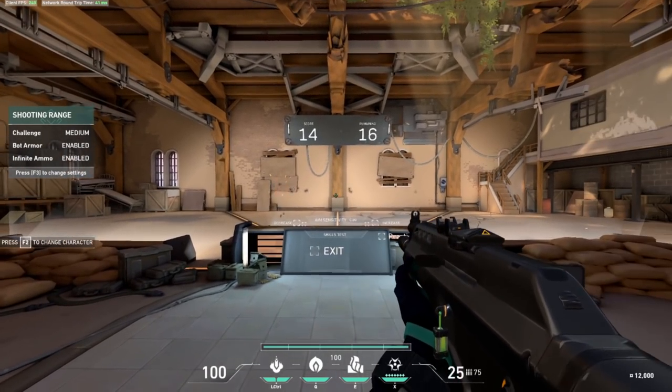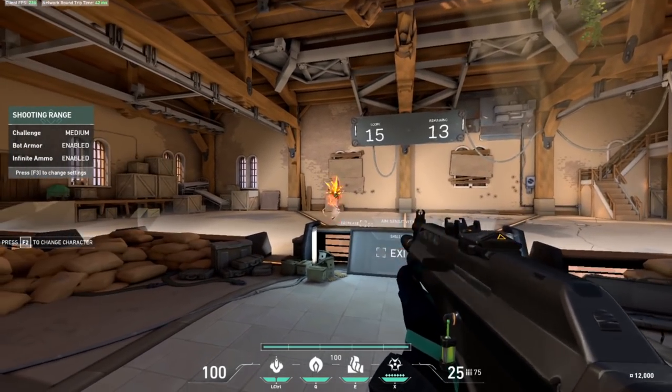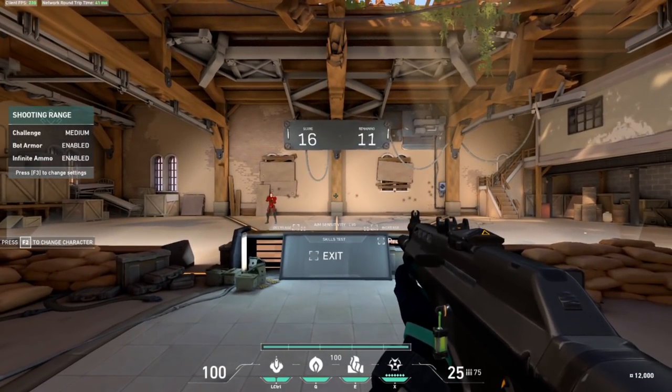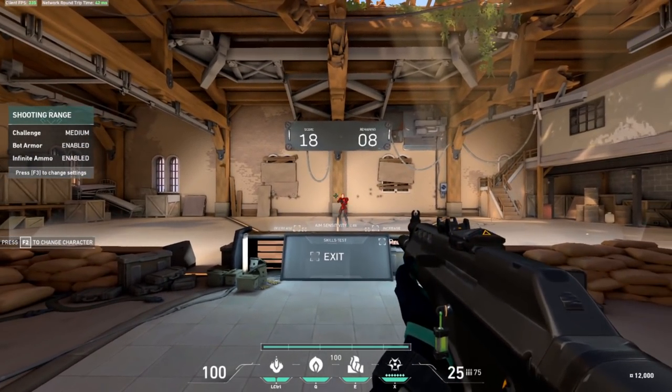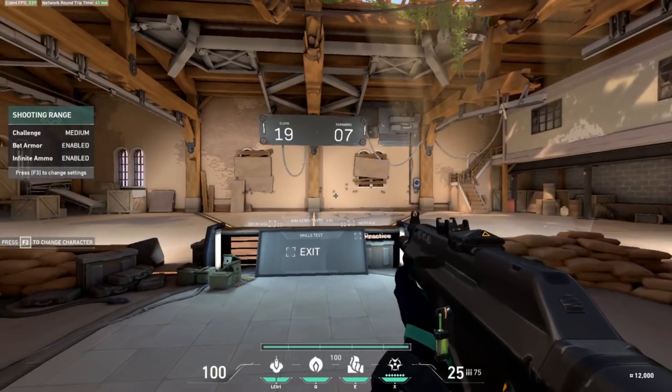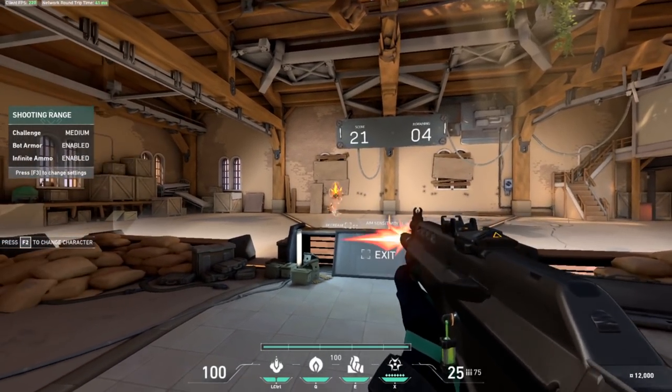Focus on trusting your flick, because the ultimate goal is to hit the first shot. Although in games you may have to micro-adjust, you also have to develop the confidence and ability to hit that first shot. By getting comfortable with this practice routine, you'll find yourself getting better at flicking and hitting headshots more often than normal.